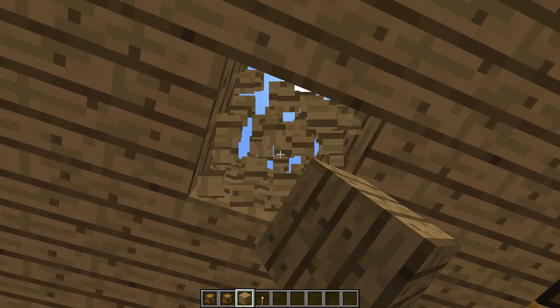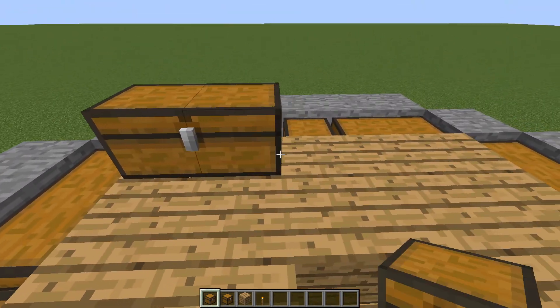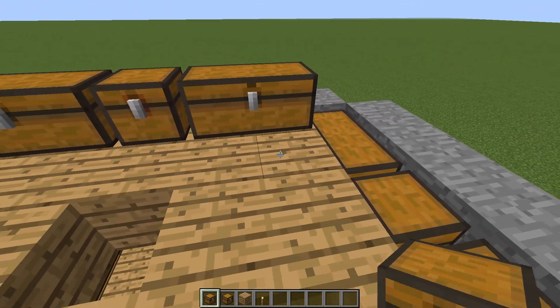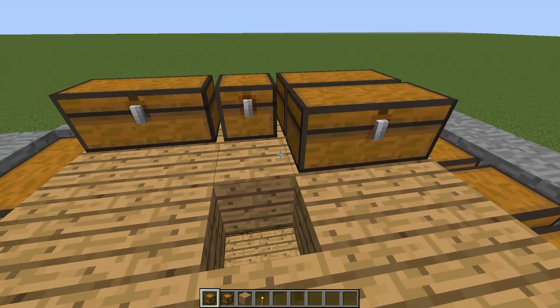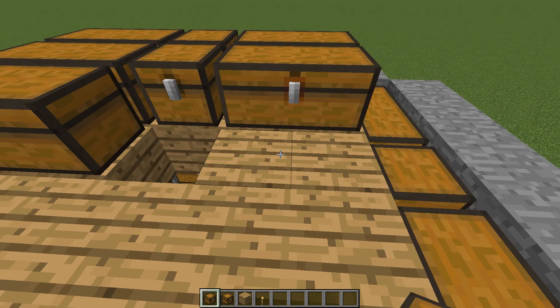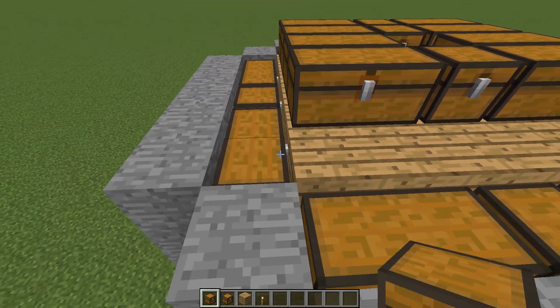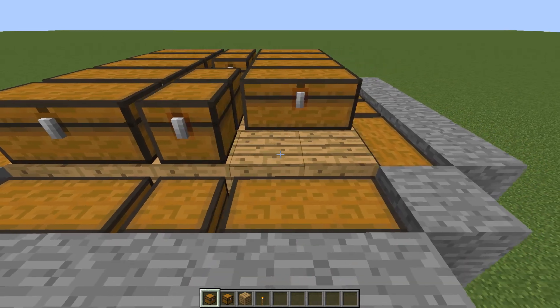I'm going to throw the ceiling on it. Then I'm going to take and do the same thing we did underneath and just interchange these chests. I'm going to leave one space off so we can hop back in there, and we are almost done. This would be completely underground — you're going to want this underground.